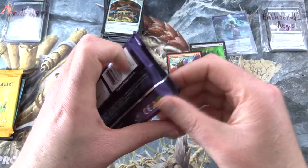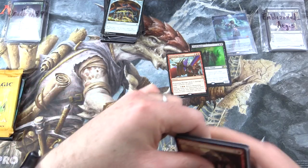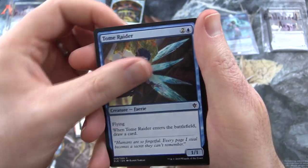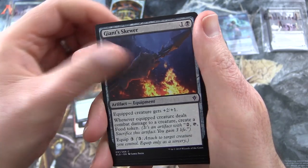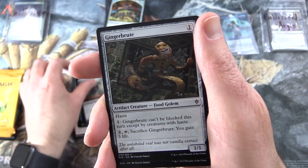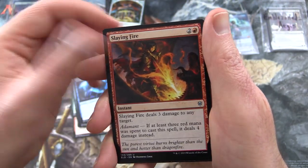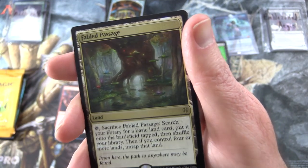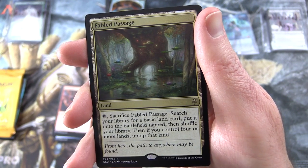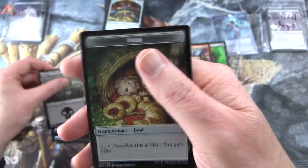So it's Throne of Eldraine — that meatball was not so spicy, so I need more spice here in my next pack. We have Ogre Errant, Fortifying Provisions, Tome Raider, Insatiable Appetite, Giant Skewer, Charmed Sleep, Roving Keep, Dwarven Mine, Locthwain Paladin, Ginger Brute — yes! Uncommons: Enchanted Carriage, Overwhelmed Apprentice, Slaying Fire — and rare: oh, nice pull! Fabled Passage — land, tap, sack it, search your library for a basic land card, put it onto the battlefield tapped, then shuffle your library. If you control four or more lands, untap that land. Very nice indeed. And a Swamp and a Food Token.